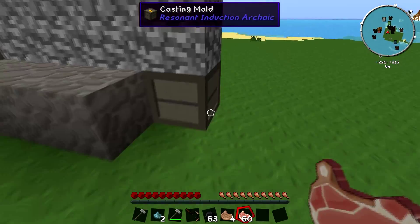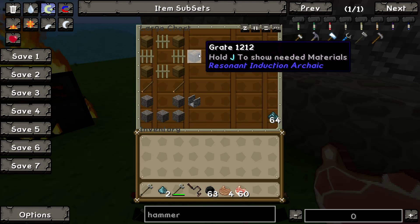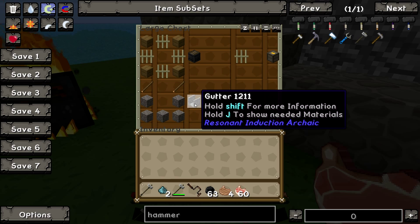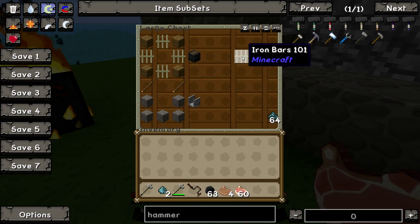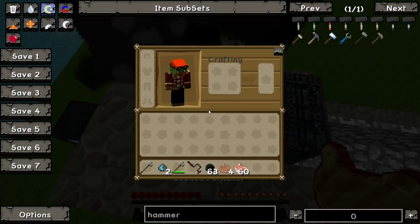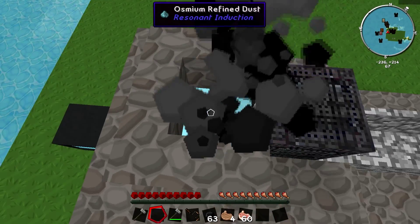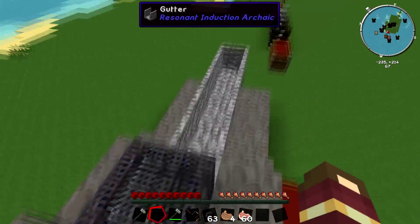Along here we have some gutters, a casting mould, and a grate. The grate is four wooden planks in the middle and four iron bars. The gutter is two sticks and cobblestone. The casting mould is very easy — all you do is put an iron bar in the centre of the crafting table and that gives you your casting mould. Now, to proceed, you right-click the osmium dust on here. We have two refined dust, so that should melt down pretty quickly — you shift and right-click, and that places the dust.